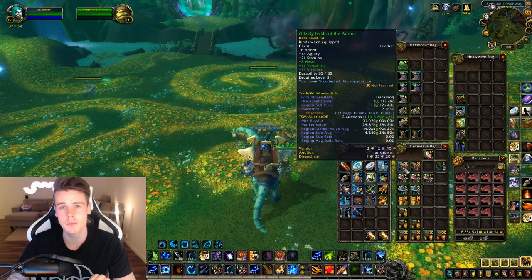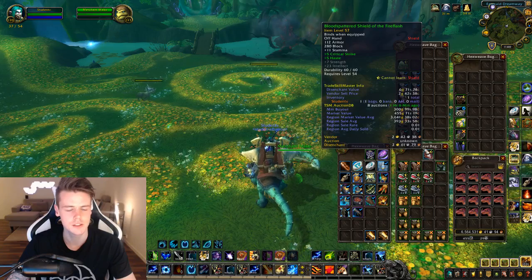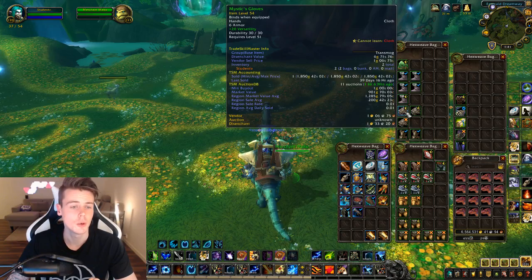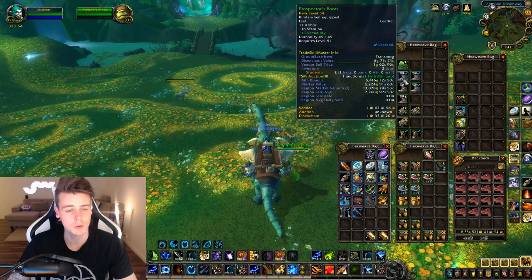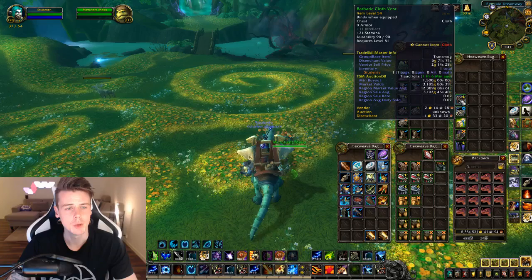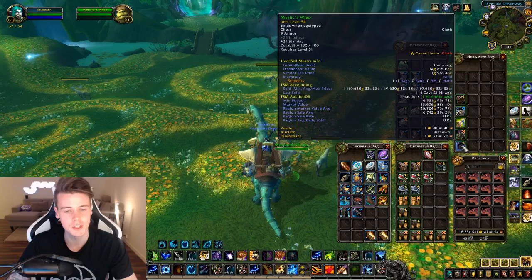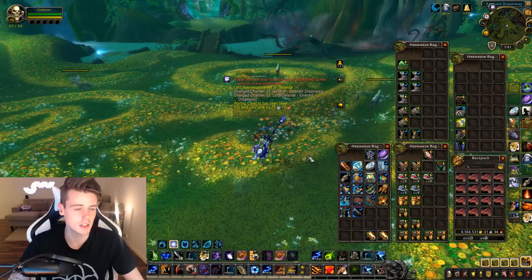The Grizzly Chest is 14k market value but 37,000 gold on my realm. The Ceremonial Chest has a market value of 8k but only 1,500 on my realm. We got Prospector Gloves with a 0.03 sell rate, Mystic Gloves, Barbaric Boots, Buccaneers Boots with a 0.04 sell rate, and Prospector Boots with an insane sell rate and good value. Also the Spellbinder Robe — not great but robes always sell — Barbaric Cloth Vest, Lupine Cord, a Schematic worth 12k market value but only 400 gold on my realm, Lupine Gloves, and the Mystic Wrap.